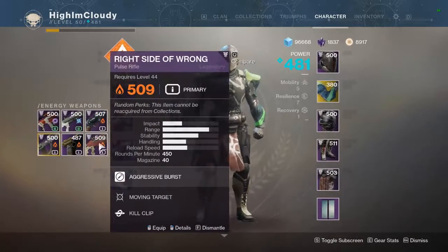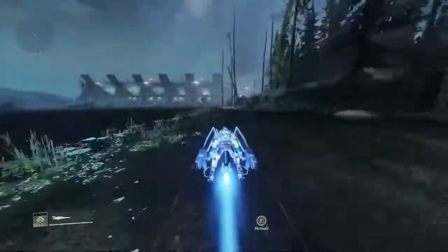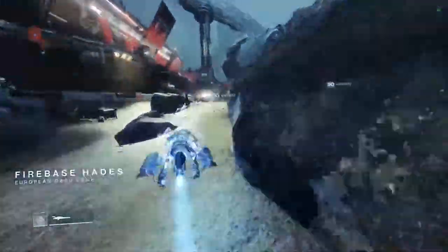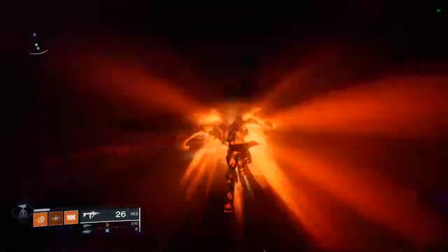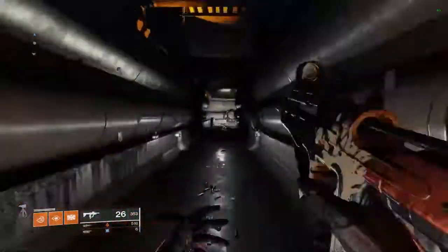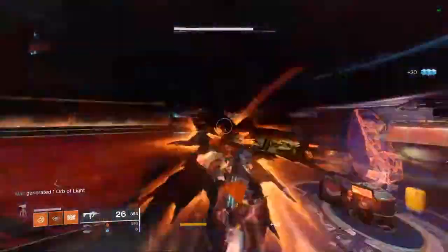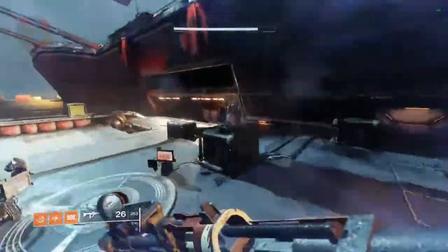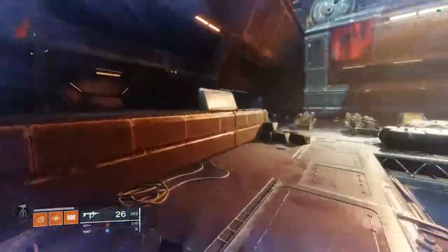Once you complete this step, the next one is to find Cayde's caches spread out around the world. If you are not watching a video on it, it says the four locations. Since you're here, I'm going to show you where they are in the background — I'm showing it off in speed mode with a shortened clip so the video would be shorter. Just pay attention and rewind if needed; it's not really hidden but I think I showed it off pretty well.